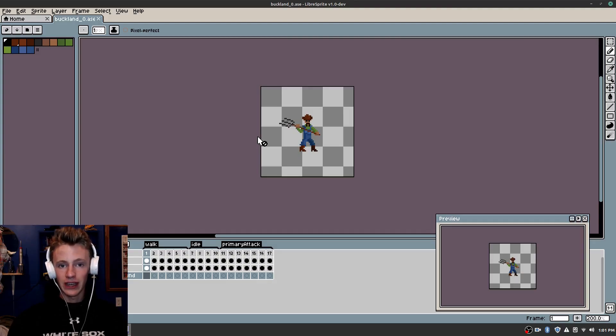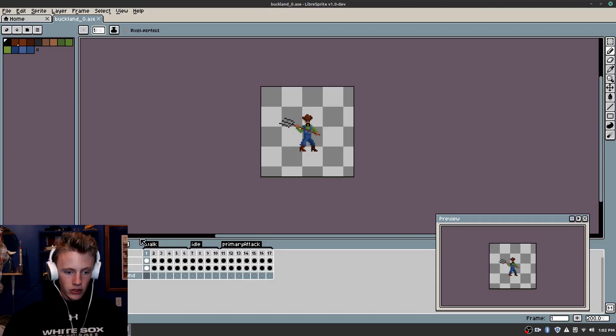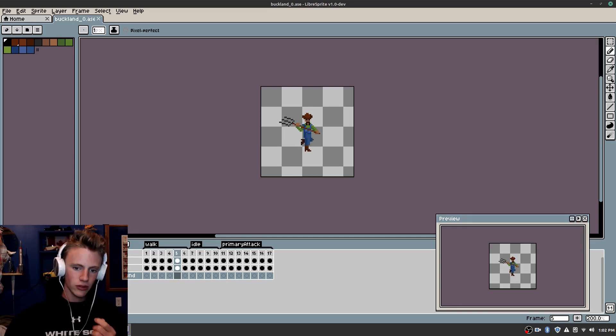The program I've been using recently has been LibraSprite, which is a free open source version of ASE Sprite. I have to say that LibraSprite is the best animation program for pixel art I have ever seen. So far I've got three animations nailed down. The first is the walk cycle, which after quite a few tries I was able to get refined to something I was happy with.